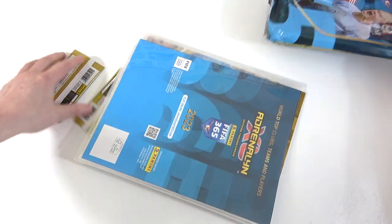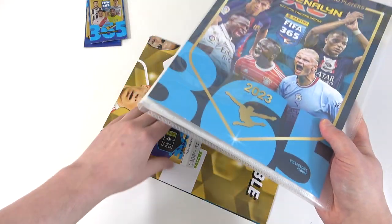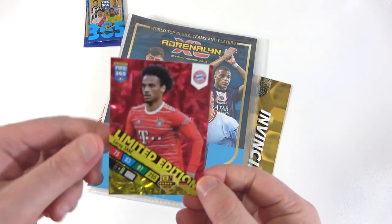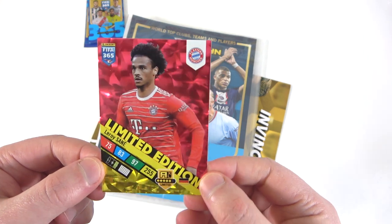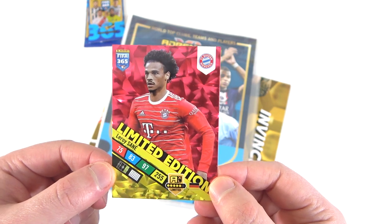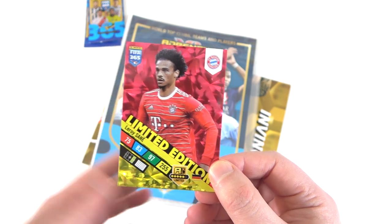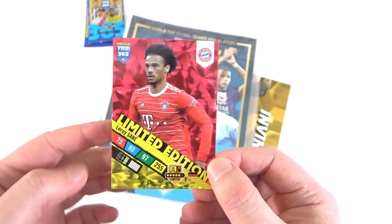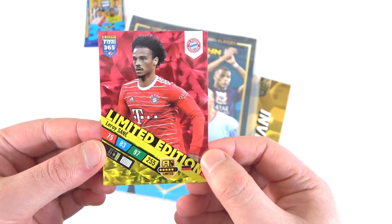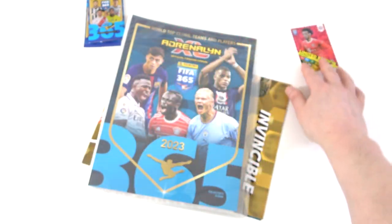Everything is out — there are the packs, we'll save those for later. Here is the album. We'll take a look at the limited edition card first — it's a Sané! Look at that, the colors on these cards are actually awesome. That's one of the things we were most excited about getting this collection. First limited edition of the collection: Leroy Sané, exclusive to the starter pack. If you're in the UK, we suggest eBay. It's a honeycomb hollow with crazy colors.